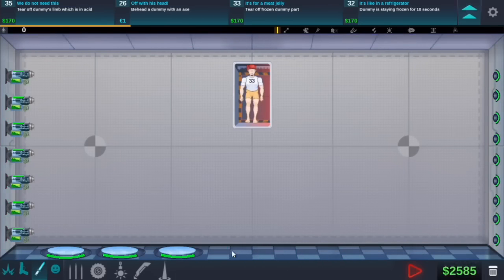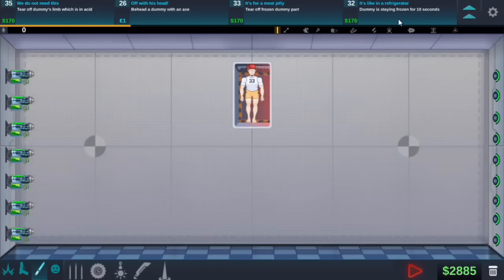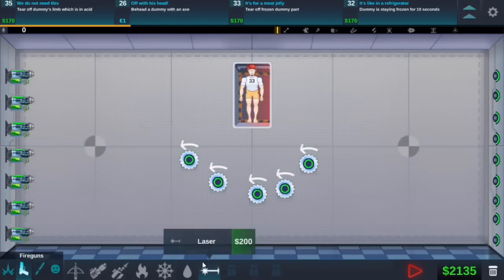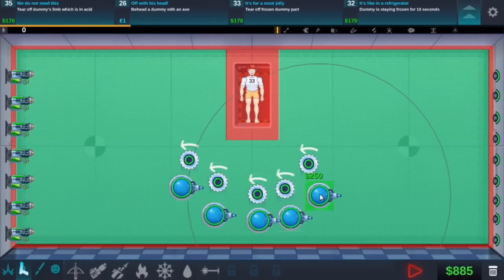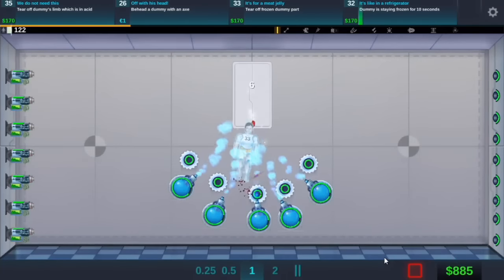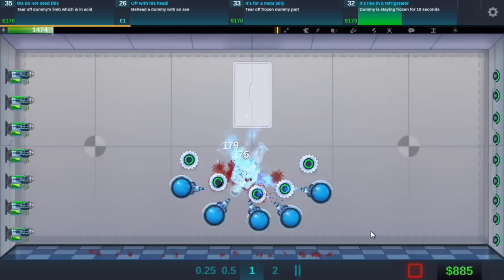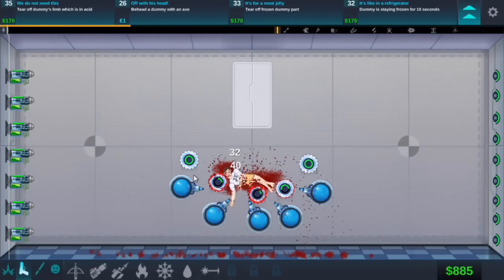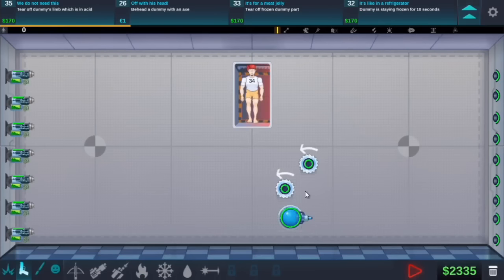So if we get rid of these and then let's put some saws down maybe. Dummy's stay frozen - we need to do that one. That one's easy though, so let's do that. And then let's put an ice gun right under them so they can all shoot. And then that's pretty much easy. So that's going to stay frozen for 10 seconds. Actually it's not going to - I need to change this up because that did not work at all.